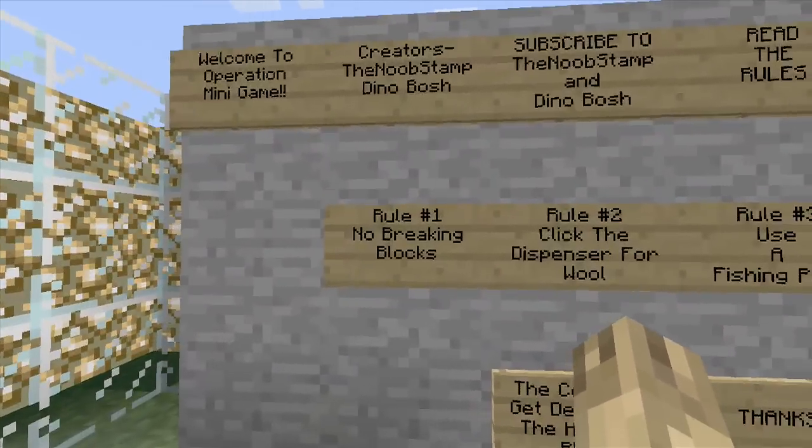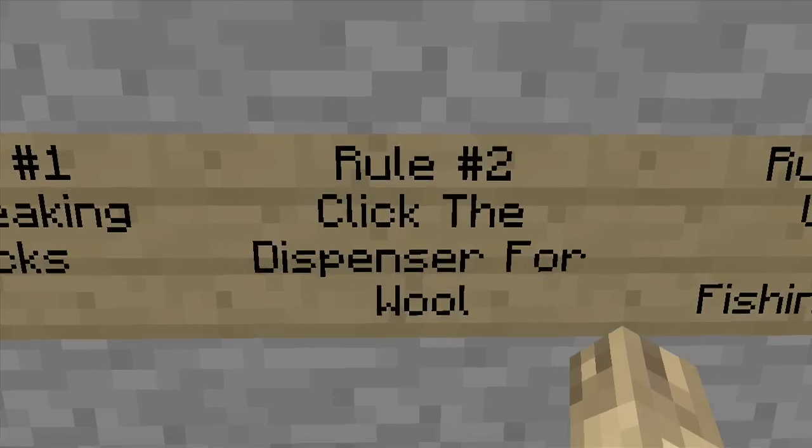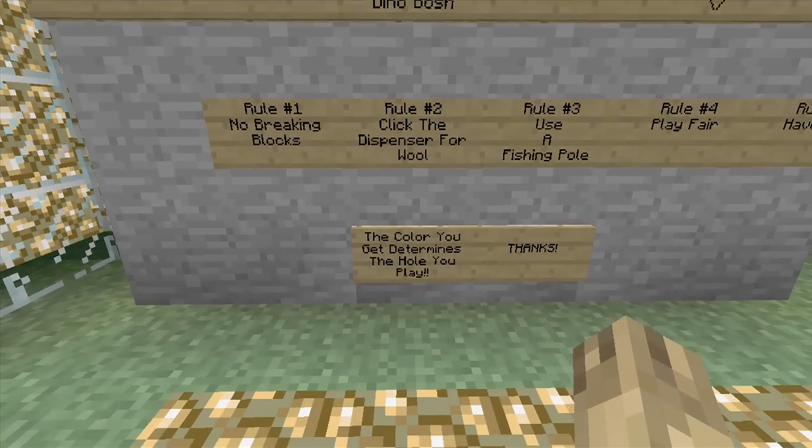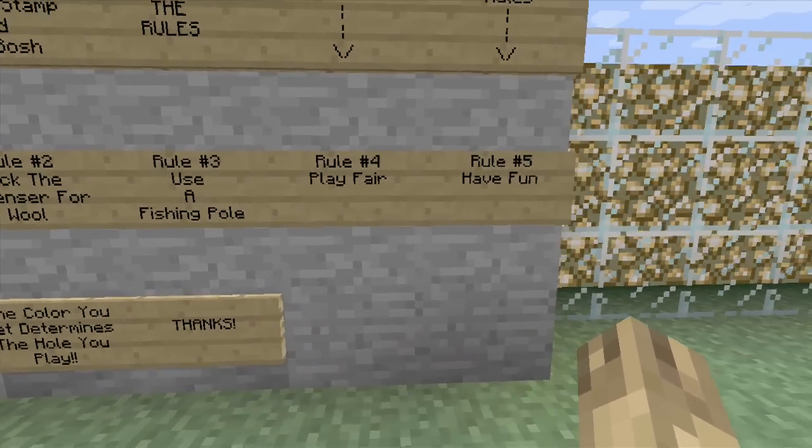The rules are pretty basic: don't break blocks. There's this thing — click the dispenser for the wool. The color you get determines the hole you play. Use a fishing pole, play fair, and have fun.